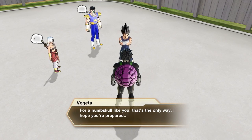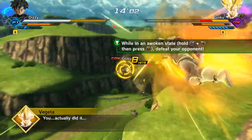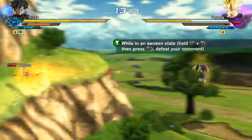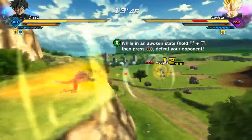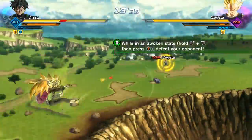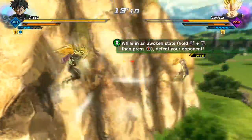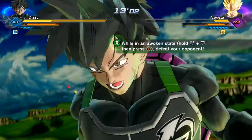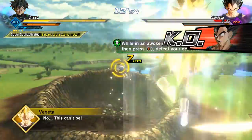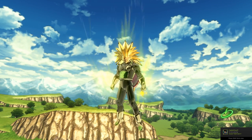You have to fight Vegeta and then fight Goku, and while you're fighting them you go Super Saiyan. So if you were wondering how to unlock Super Saiyan 1, 2, or 3 — it just depends on your ki. Mine's at 37, I've got six bars, so I can go Super Saiyan 3 and use my ultimate moves. Congratulations, you are now a proud Saiyan!